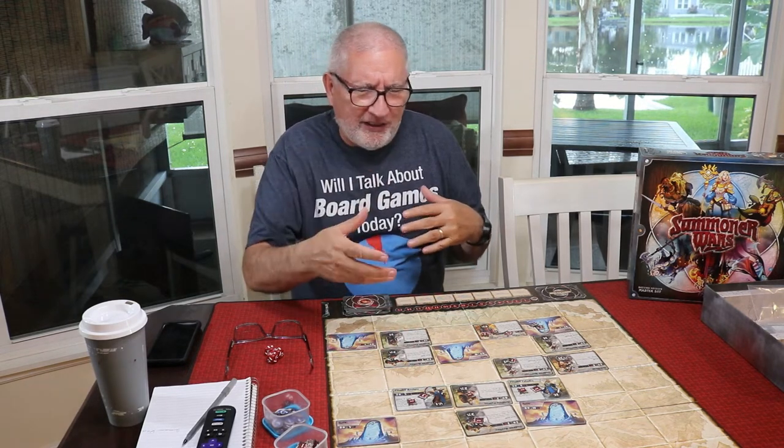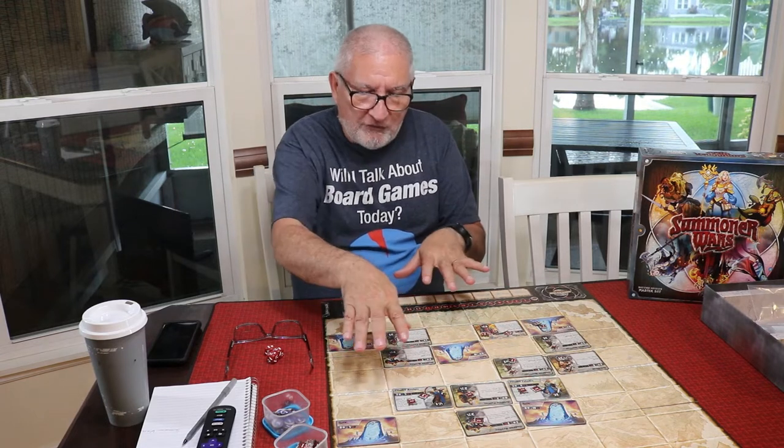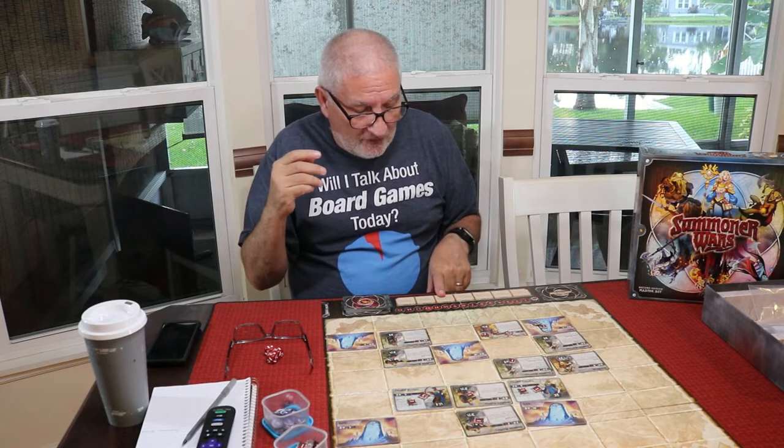You feel kind of helpless when it's not your turn because there's not a lot you can do. Each player on their turn is going to be summoning units and putting them next to their gates on the board. You have several gates you can put out, and you summon adjacent to those. After summoning, you move your units into position, and then you can build structures — gates being the only structures in my particular deck, though other factions have more.